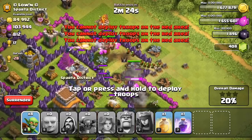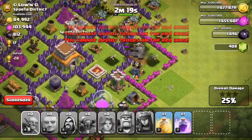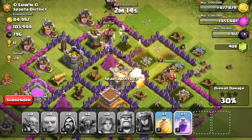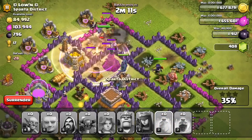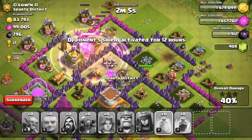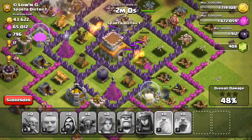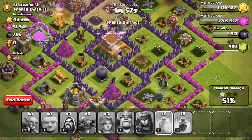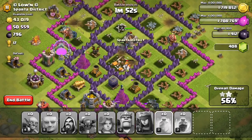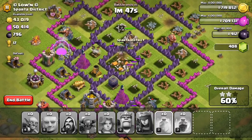I'm not really sure if we can get a hundred percent, but let's see. I dropped all the troops and many of them are still alive. I've noticed that valkyries don't lose their HP quickly, which I really like. Now we're almost getting a star and the Archer Queen is doing her best to destroy the town hall. We got two stars — we are winning.